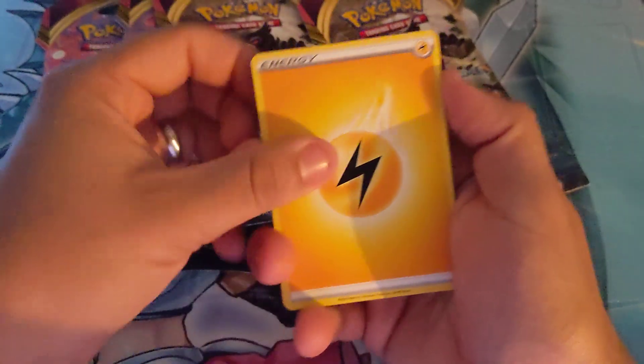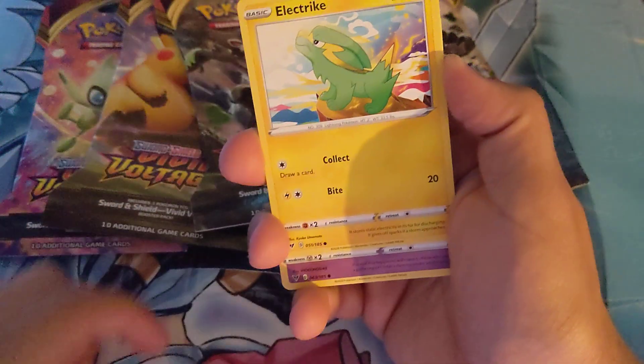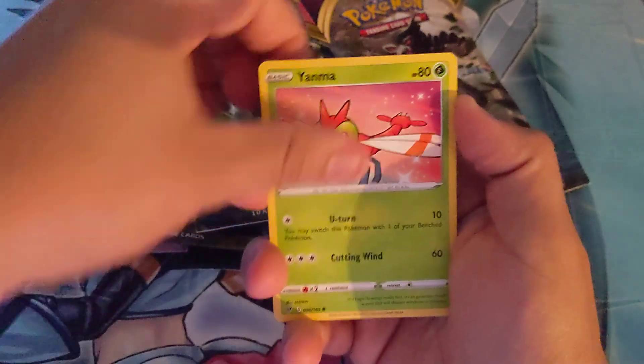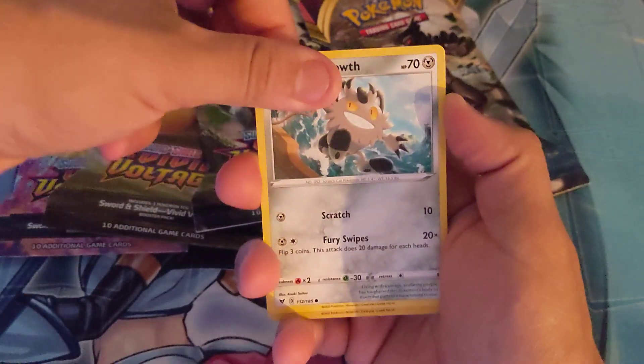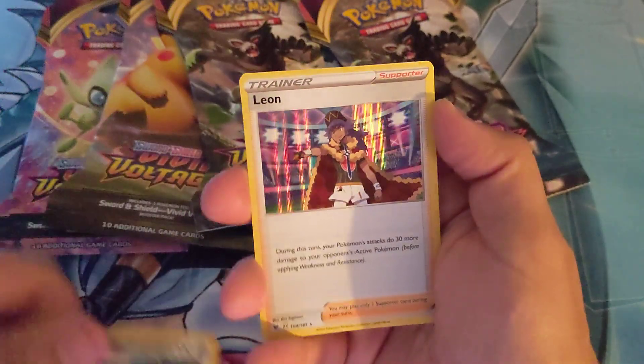Let's see what we have in the first pack: Opal, Bee, Dewa, Electric, Clefairy, Vampy, Yanma, Galarian Miat, Lucario Reverse Rare, and Leon Hollow.